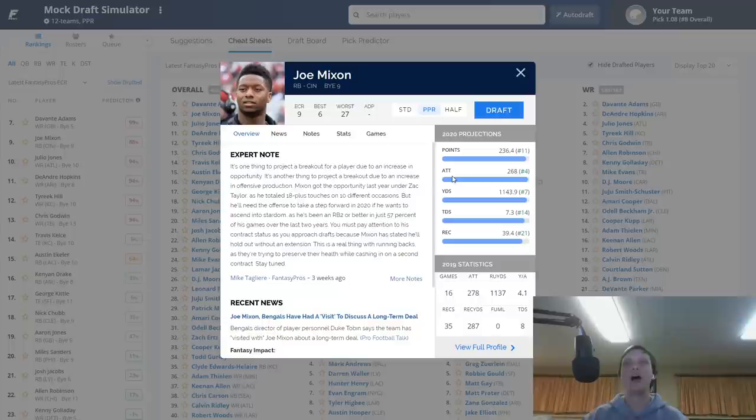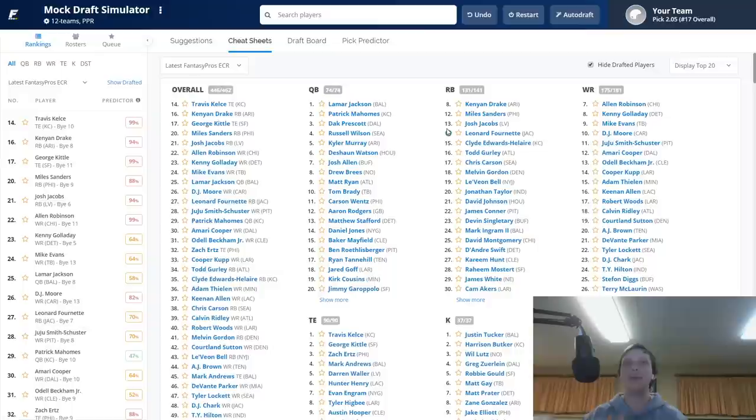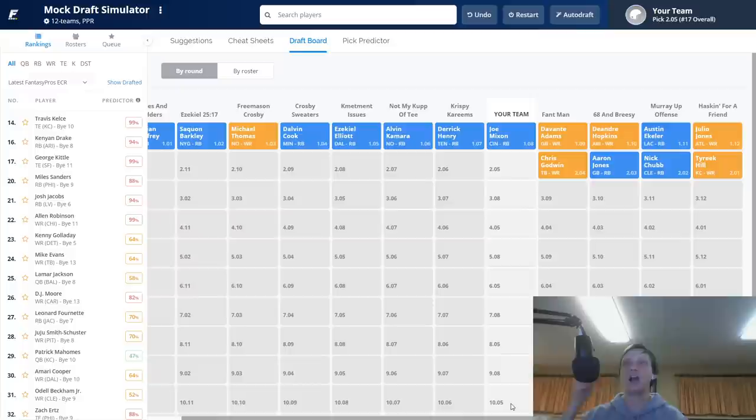Abiding by the wide receiver zero strategy, we easily pick Joe Mixon — someone I would have picked regardless of strategy. After we went with Joe Mixon, a bunch of guys came off the board: Davante Adams, DeAndre Hopkins, Austin Ekeler, Julio Jones, Tyreek Hill, Nick Chubb, Aaron Jones, Chris Godwin.